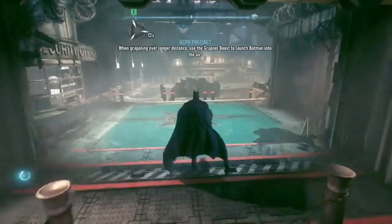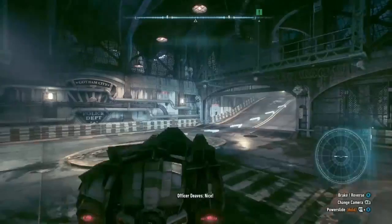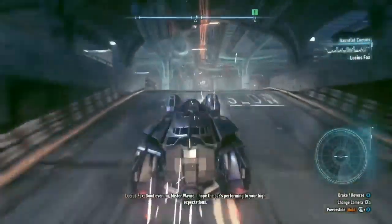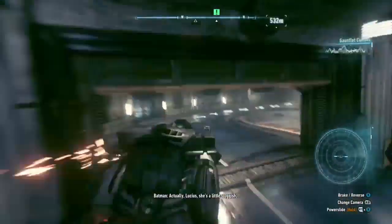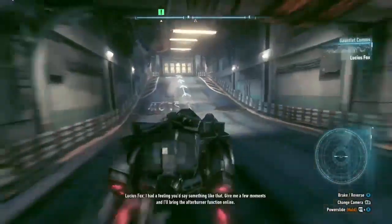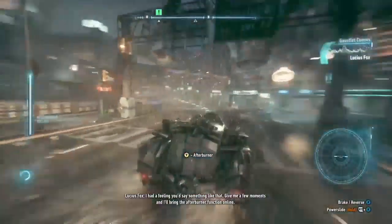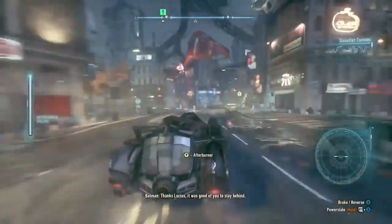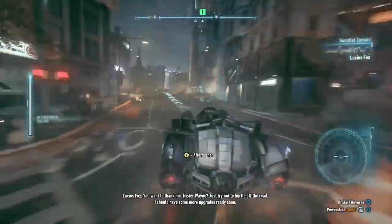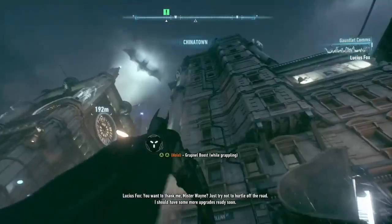An officer notes the Batmobile has had a serious upgrade — air support saw it transform into a tank. Lucius Fox greets Bruce Wayne and asks how the car is performing. Batman says she's a little sluggish. Lucius replies: 'I had a feeling you'd say that — give me a few moments and I'll bring the afterburner function online.' He adds: 'Just try not to hurtle off the road. I should have more upgrades ready soon.'